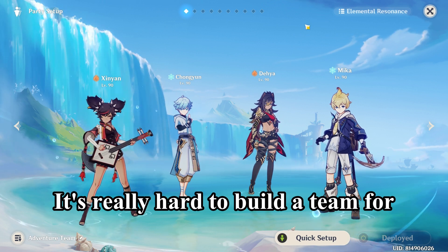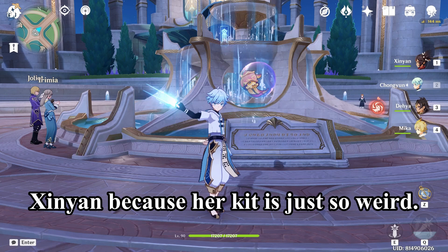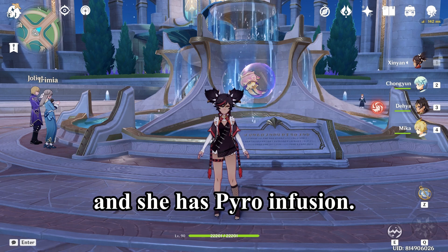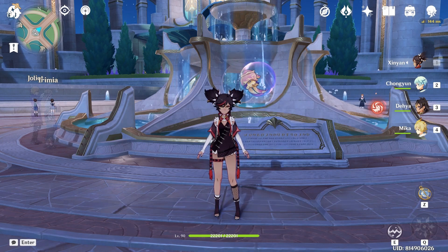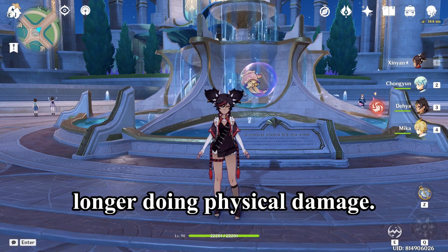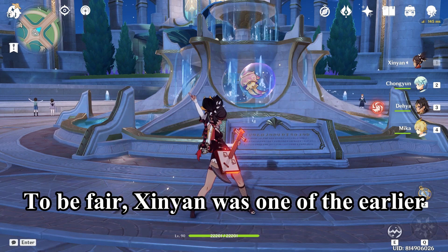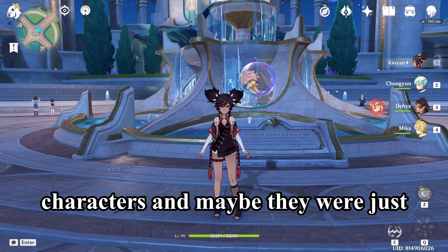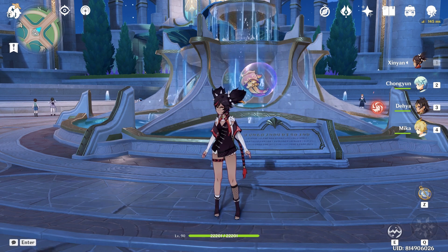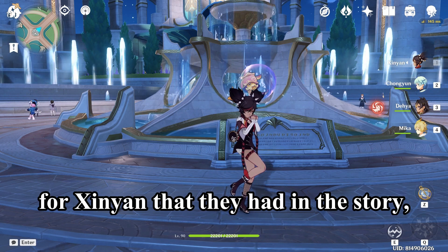It's really hard to build a team for Xinyan because her kit is just so weird. She scales off defense, does physical attack, and has pyro infusion — so if you're pyro-infused you're no longer doing physical damage. I don't know what the developers were thinking. To be fair, Xinyan was one of the earlier characters and maybe they were just experimenting with her.